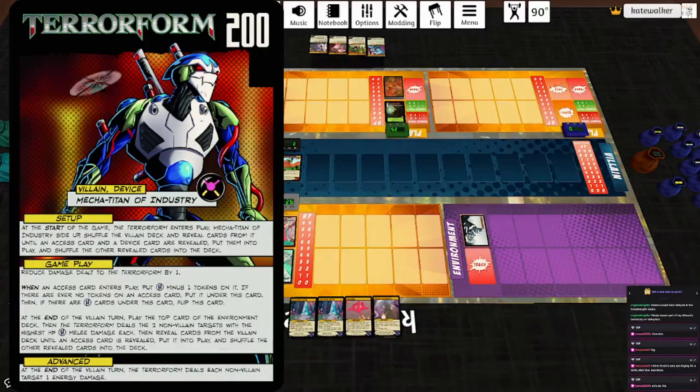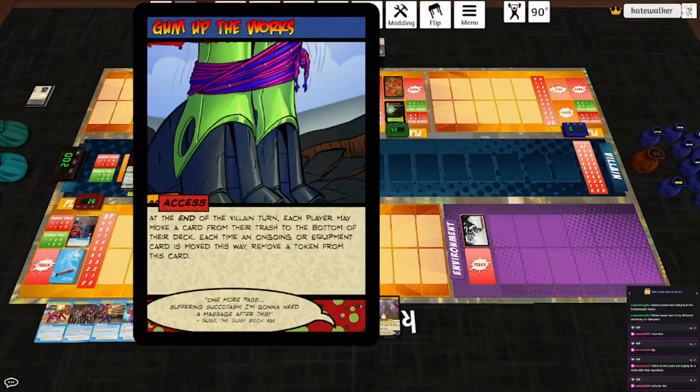So we need to access four times to get him to flip. End of the villain turn, put the top card of the environment deck in play. Then the Terraform deals the two non-villain targets with the highest HP four melee damage each. Then reveal cards from the villain deck until an access card is revealed, put it into play, and shuffle the other revealed cards. For Gum Up the Works: at the end of the villain turn, each player may move a card from their trash to the bottom of their deck. Each time an ongoing or equipment card is moved this way, remove a token. First round, it's not going to do anything for us.